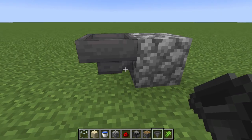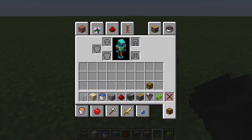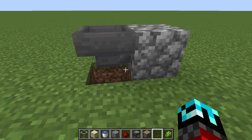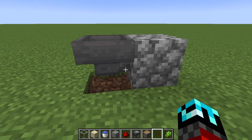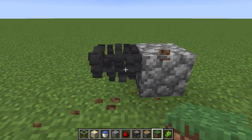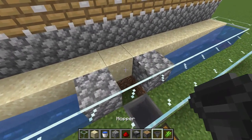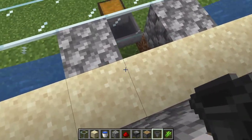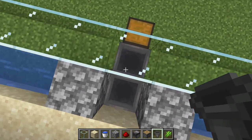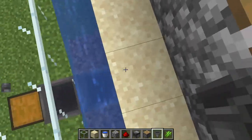You want it so that bit there is facing the block you want to put it down to. Shift and click it so it's going into that block, and you can break these two blocks now.